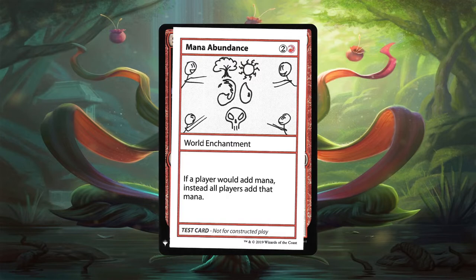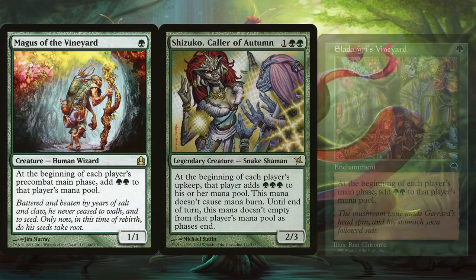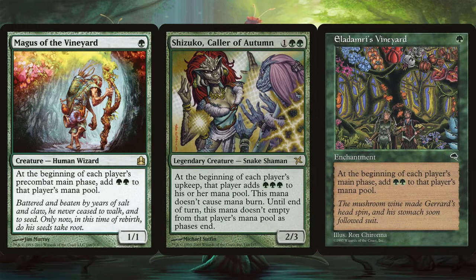Fortunately, there are other legal ways we can have opponents generate more mana than they can use, thanks to Magus of the Vineyard, Shizuko Caller of Autumn, and Eldadami's Vineyard. Granted with Shizuko, that mana won't empty after each phase during their turn, but once they reach the end of turn phase, any mana they didn't use will burn them. Green is a very common color in Commander, so if your meta is heavy with green, you might consider swapping these out for other effects — but keep in mind these effects also help us as well. If a player can't take advantage of any excess mana, they will burn for it.